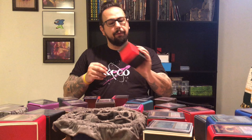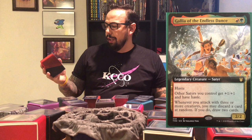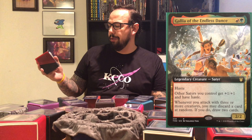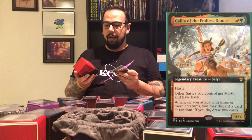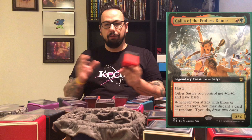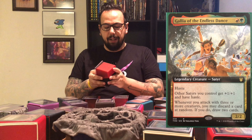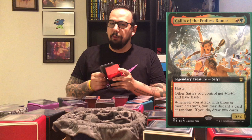Number 8 is going to be Galia of the Endless Dance. This is my Satyr tribal deck from the Theros Beyond Death block. She is a 2/2 Satyr for a red and a green, with haste. Other Satyrs you control get plus one plus one and have haste. Whenever you attack with three or more creatures, you may discard a card at random — if you do, draw two cards. I actually haven't got a chance to play this. I just built this right as quarantine happened and I haven't been able to get together with my playgroup to test it, but I'm chomping at the bit. I love the flavor of it and I love that I was able to go back and find all those Satyrs from the original Theros block and incorporate them.